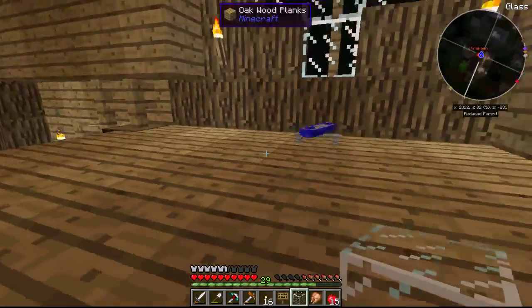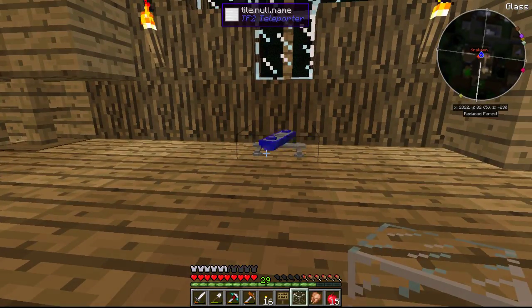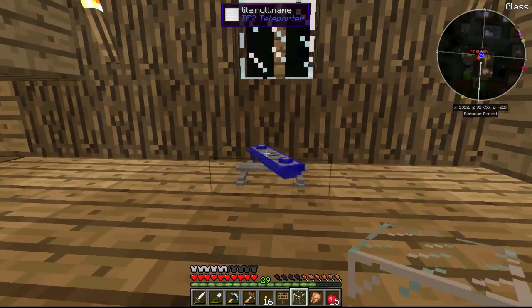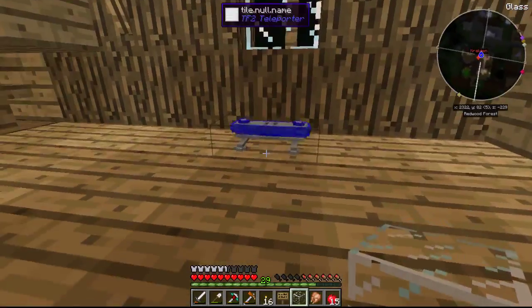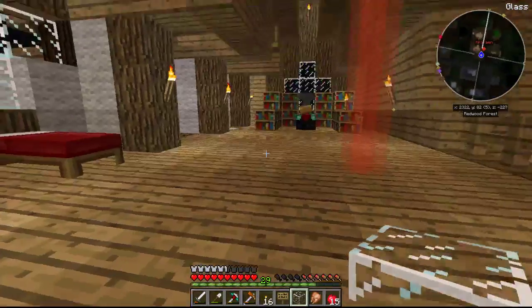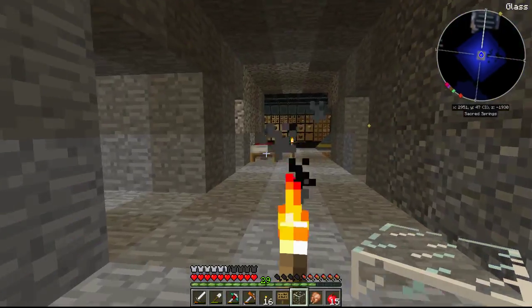But this is pretty cool. These are — it doesn't actually have an item name, it just says 'tile null's name' — but these are teleporters. So he moved to another base. Watch this — we stand on this thing, we get all wibbly wobbly, and here we go.